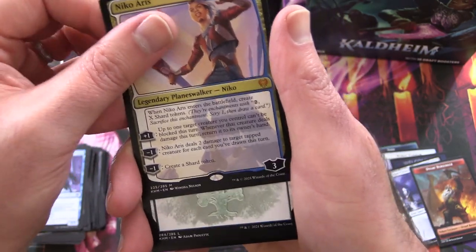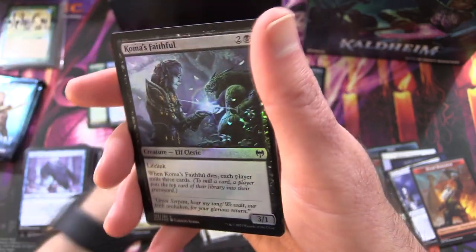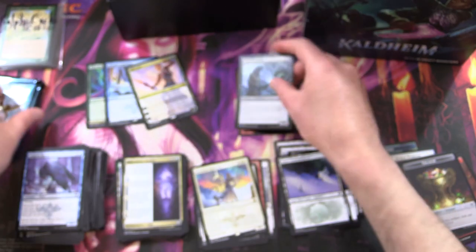So we've got three Mythics now! And a Snow-Covered Forest Foil, Koma's Faithful, and a Treasure Token. No awesome Dwarves in that one.